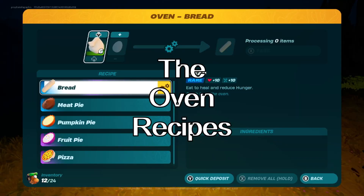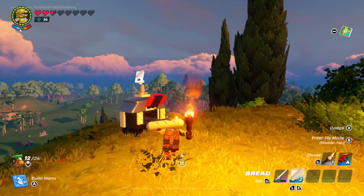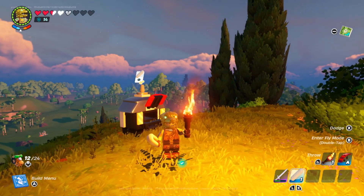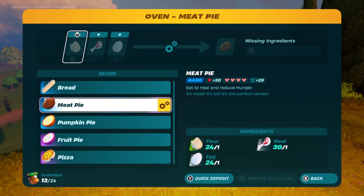The oven is the final utility and has the most recipes. The first recipe is bread, which takes 2 flour and 2 eggs to create. Bread provides 10 hunger and 10 hearts, and takes 5 seconds to eat, so it is best eaten outside of combat to help recover any damage taken or to fill up your hunger bar quite a bit.